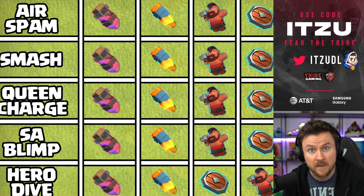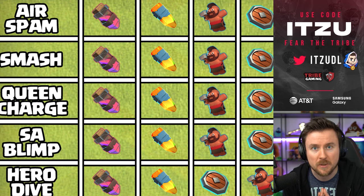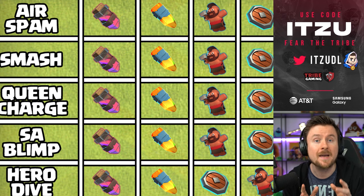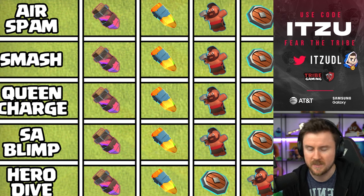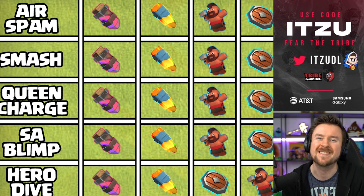Another fun synergy I want to highlight is between the Royal Gem and the Hog Rider Puppet. Both give incredible base stats and both give health recovery. If you combine those two together, they're overall recovering up to 90% or more of the hit points of your Royal Champion, which can be really strong. This is my second best combination — a great plan B.